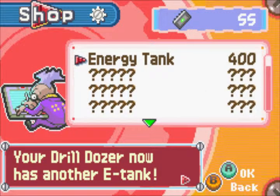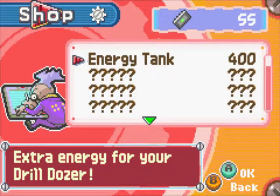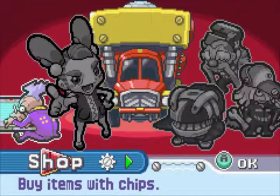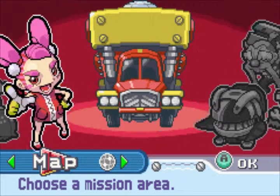Energy tanks are not working like in Mega Man games — you don't have to replenish them by yourself. They are automatically added to your whole health. So basically, when one health bar disappears when you take damage, you have another one. You don't have to manually use them to activate them — that's how this works. Come back to a lot more chips — alright dude!